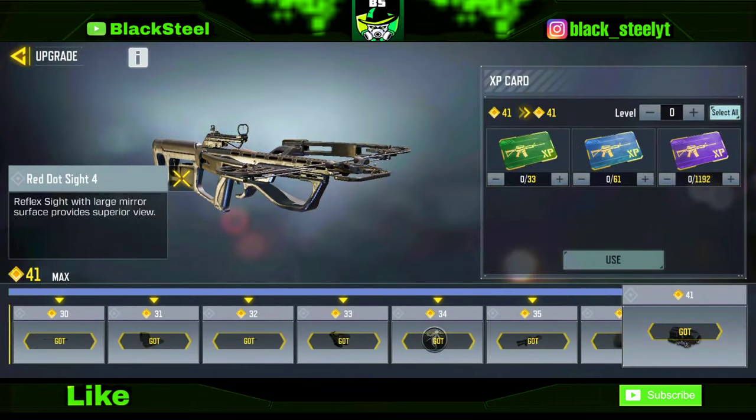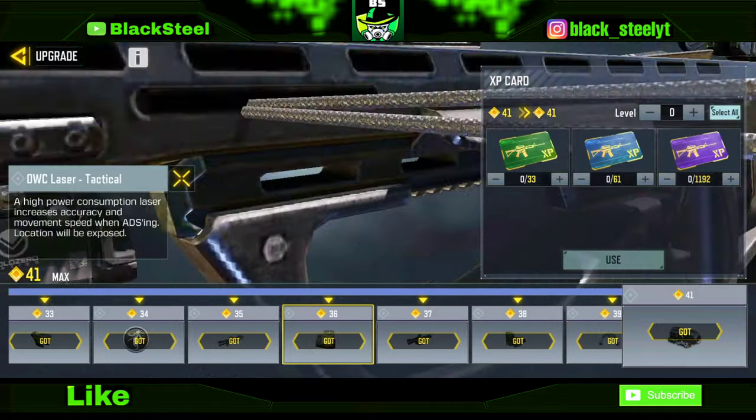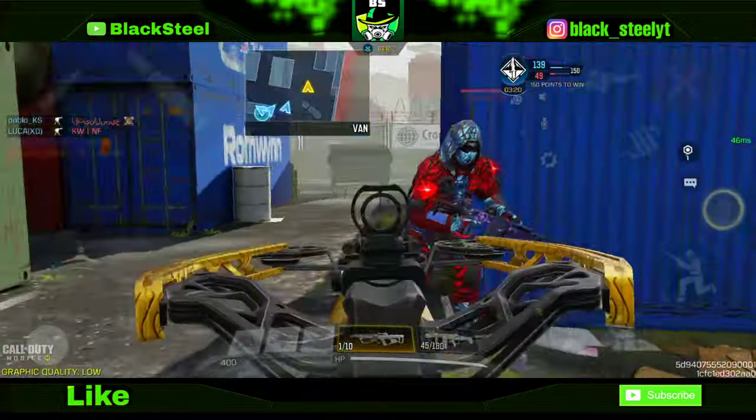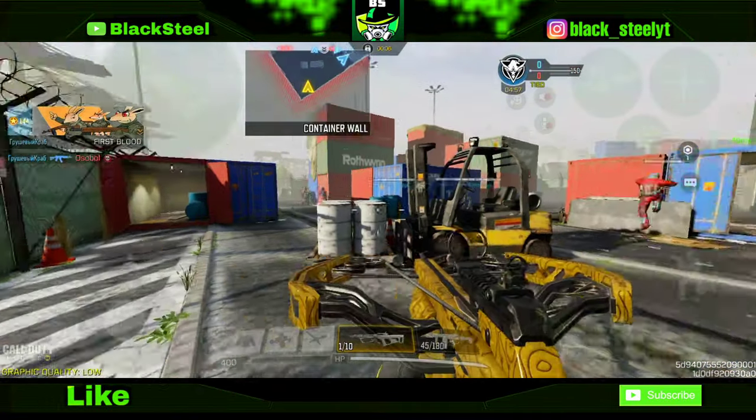First of all, you should upgrade your crossbow to max so you can grind more camos at once. And first you should do the grind for the no-attachment kills because for other camos you need attachments.